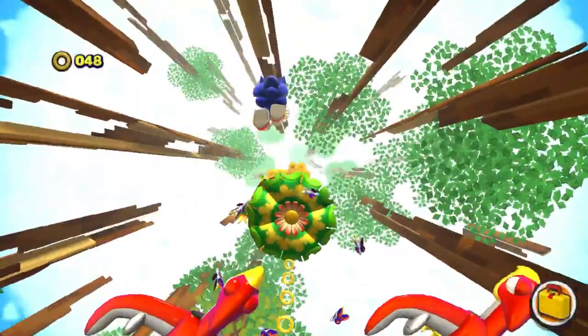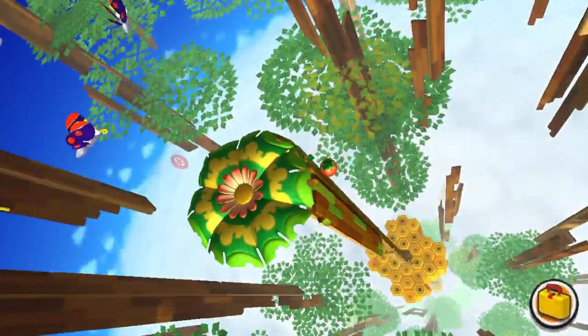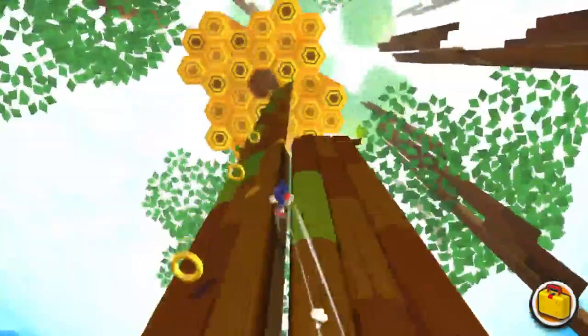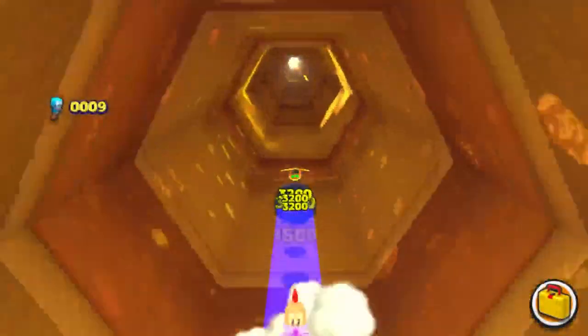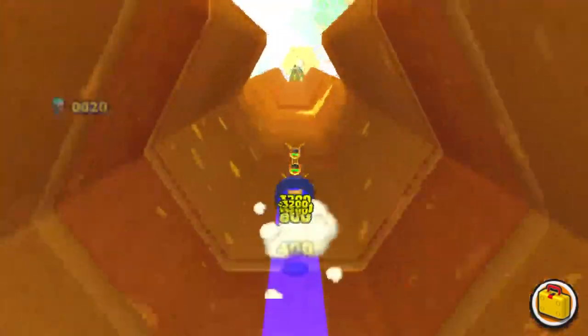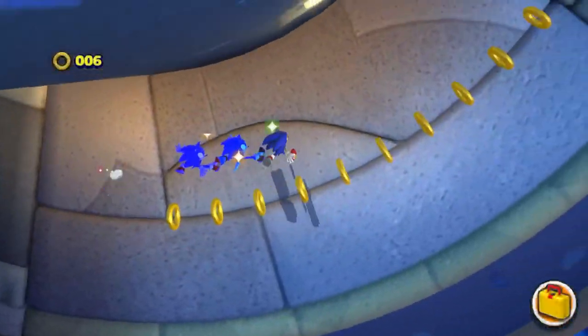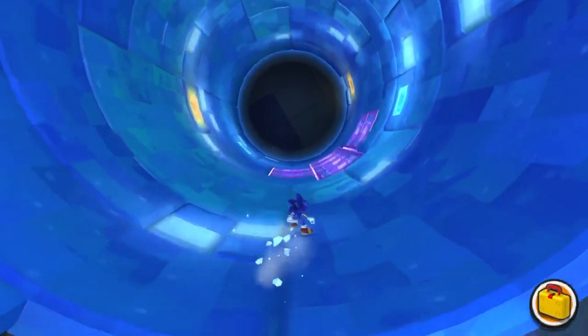My first look at this game, I thought it was just the Sonic game that wants you to go from point A to point B with extra steps. And it's also slower. But that's just not the case. There's a way this game wants you to traverse, and I've never really been using it. It's the wall running. Of course, you'll use it eventually, but the thing is, you have to purposely use it.